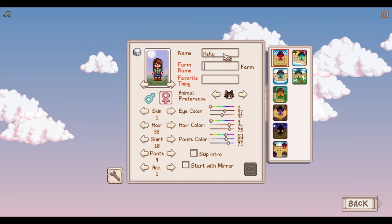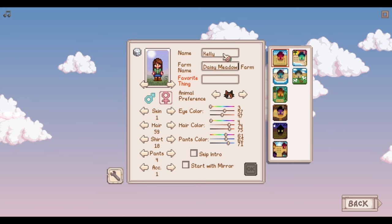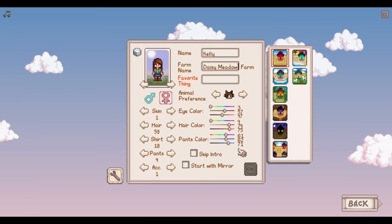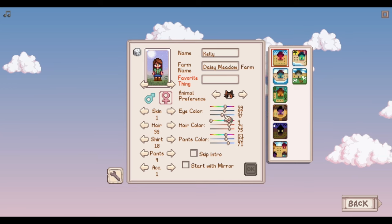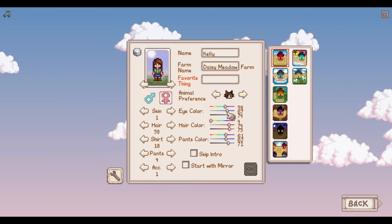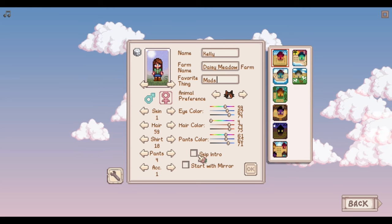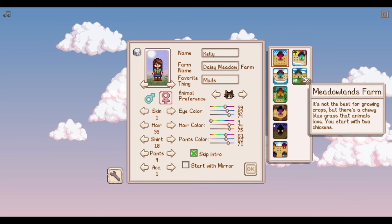That's not gonna fit. What about Daisy Meadow? I want it to have something with meadow in it. Daisy Meadow - okay, wish we could put a little 's' on the end of it but we're gonna make it cute. So when we were last playing this we were playing 1.5 heavily modded, which - yes, this is 1.6 and it is heavily modded, because what is my favorite thing? Mods. We're gonna skip the intro but we are gonna start with the new 1.6 Meadowlands farm.